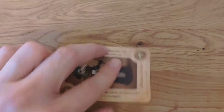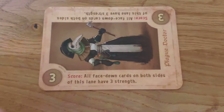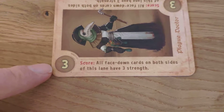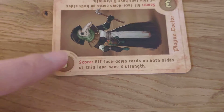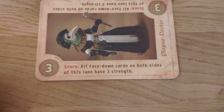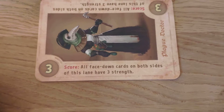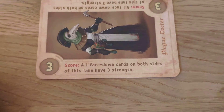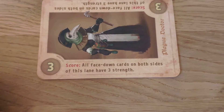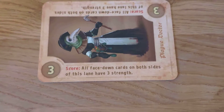Same in this game. He has 3 strength, so he is kind of an okayish character in regards to strength. But he has a quite interesting ability: all facedown cards on both sides of this lane have 3 strength. So he kind of helps all the flipped cards out in order to get strong again.